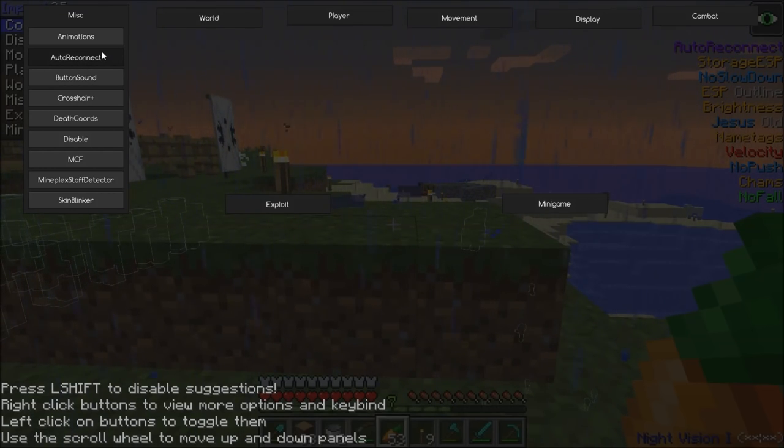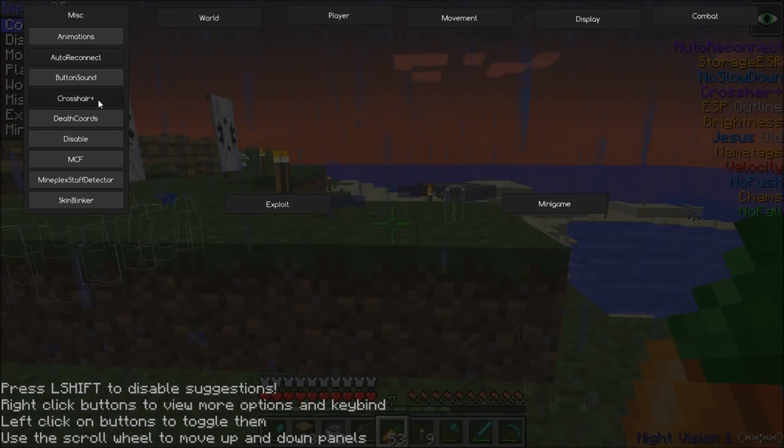Animations — turn that off. Auto reconnect: that's for when you get disconnected. If there's a server with a waiting list and you don't want to wait, whenever you get disconnected you automatically reconnect in about five seconds and you don't have to wait in line — though sometimes you do if you do it a couple times in a row. Crosshair — you can make it big and green.